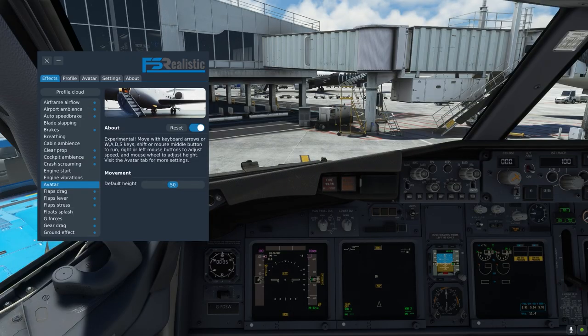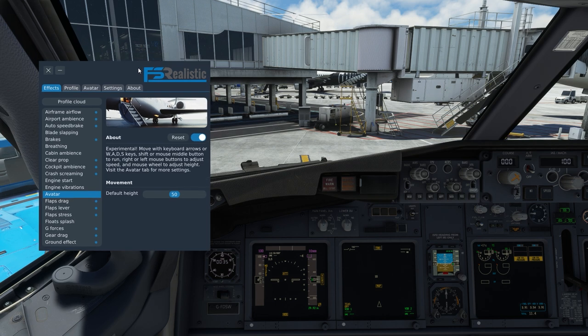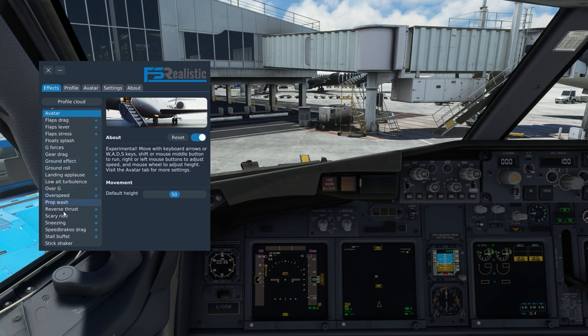Here we are in the cockpit. I've just put the battery on and the GPU on the bus, and here we have the FS Realistic tab open. You might have heard the noise whilst walking to the aircraft — that is all from FS Realistic. I actually had Microsoft Flight Sim sounds muted walking towards the aircraft. There are lots of new features: all the usual stuff to increase ambience such as noises, vibrations, sounds, sneezing, and even toilet flushes.